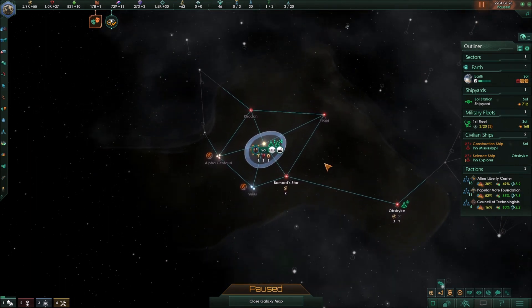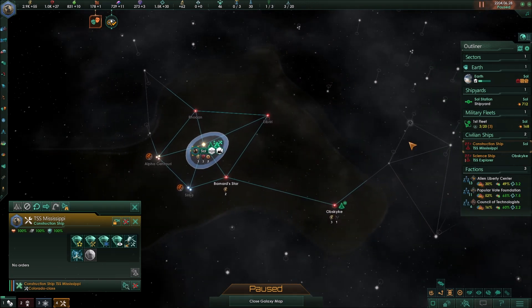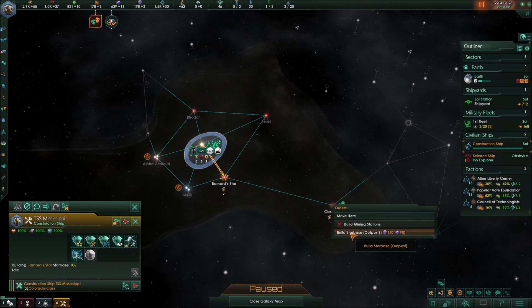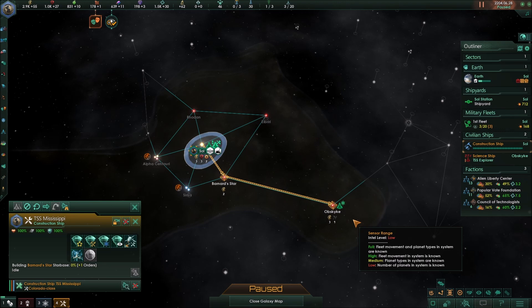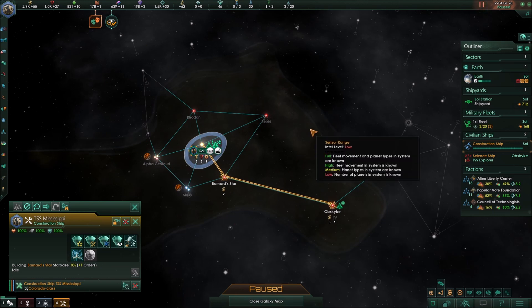A good early strategy is to take your construction ship and build outposts along the way to cut off the enemy, just like we discussed in our science ship video about surveying systems. You'd take your construction ship, build something here, and then here. You can hold down shift when queuing orders to queue multiple build orders in a row, extending your reach to claim territory early.